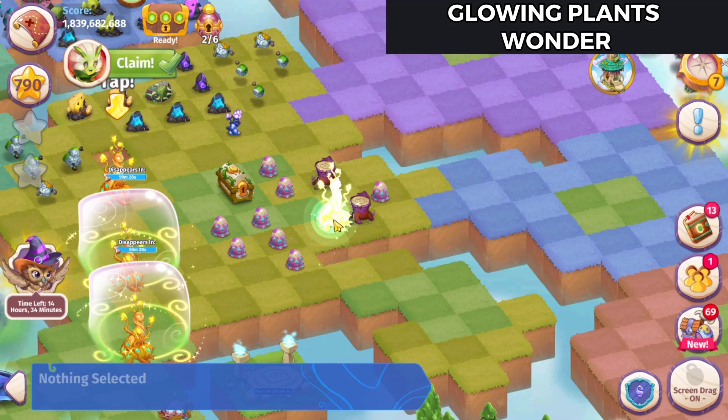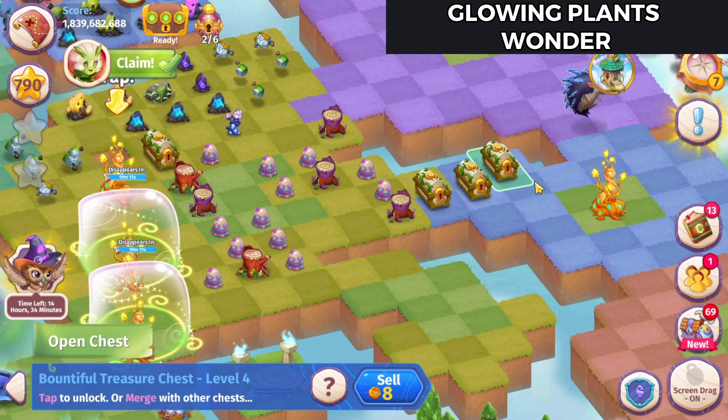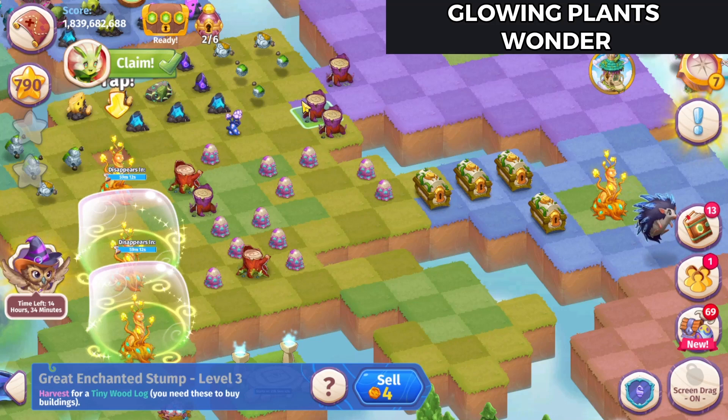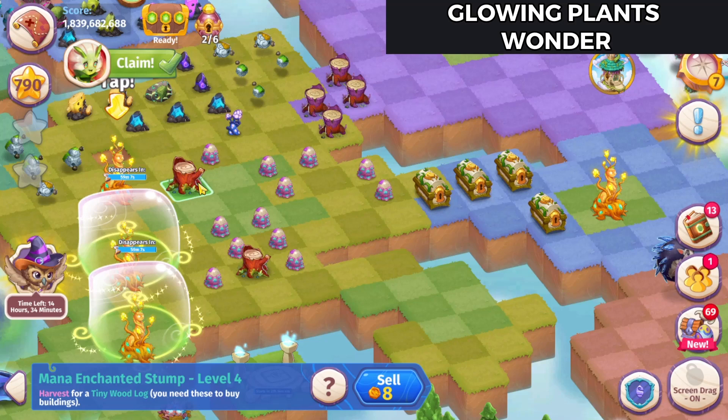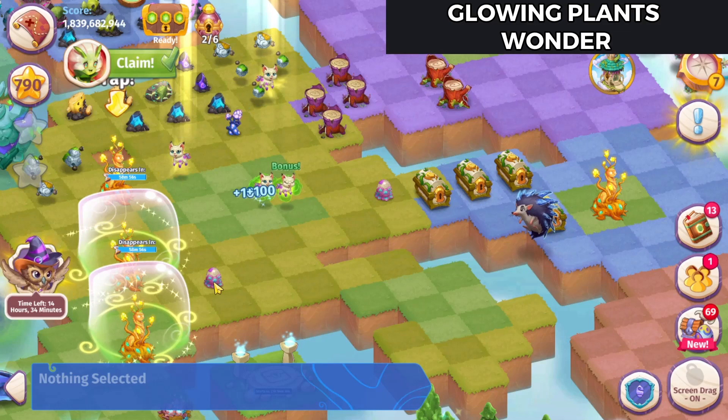Oh my goodness, that's quite the collection of stuff there. I've gotten four of the Bountiful Chests, four of the Great Enchanted Stumps, two of the Mana Enchanted Stumps, and there's five, ten, twelve of the Peacat Eggs.